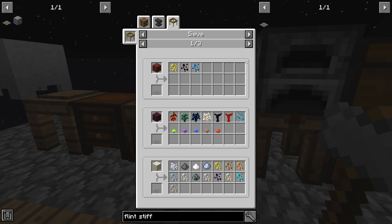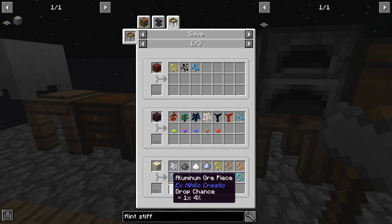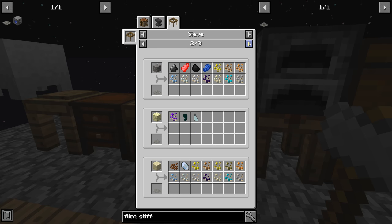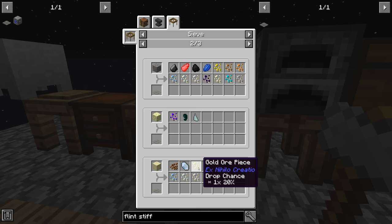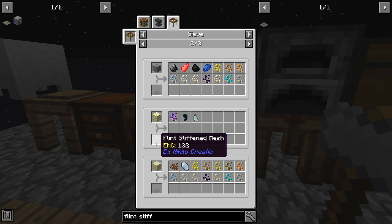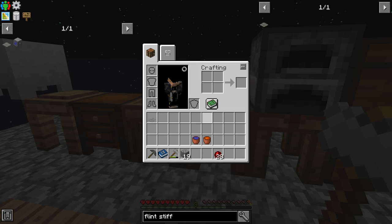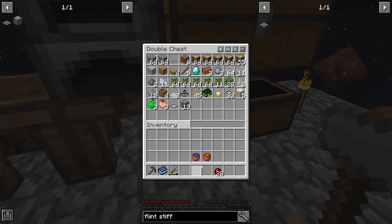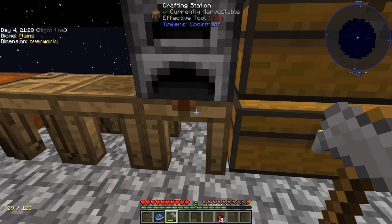I haven't looked at exactly what the flint stiffened mesh does versus others, but generally in these packs the string mesh is the worst. Flint gives better percentages and maybe more resulting items, iron is better still, then diamond. In some packs the different meshes give completely different items rather than just better percentages — they're fairly equal but give different stuff. We'll need to check JEI to find the best balance for what resources we want.